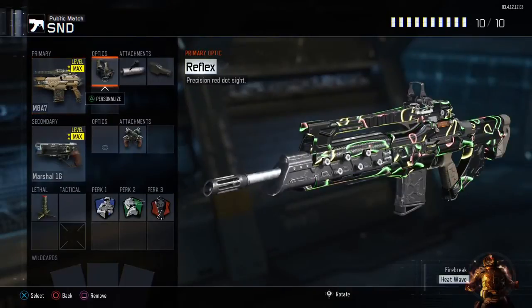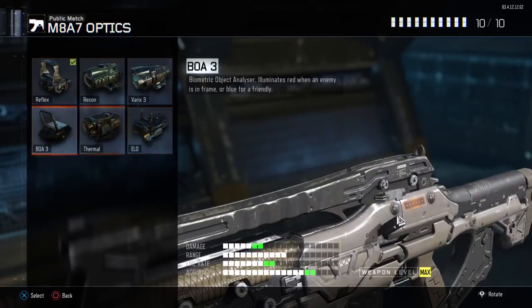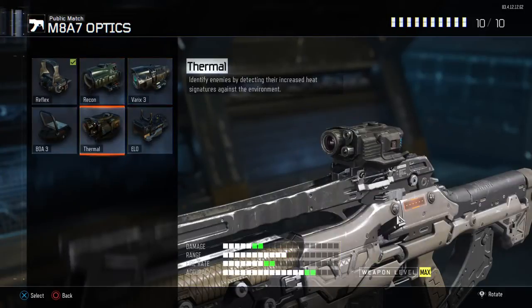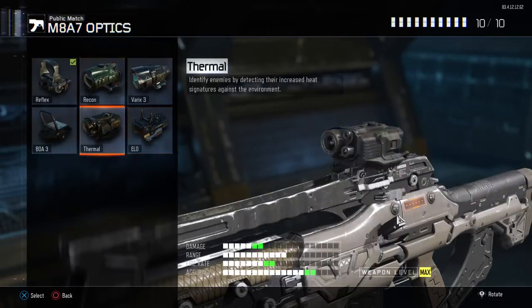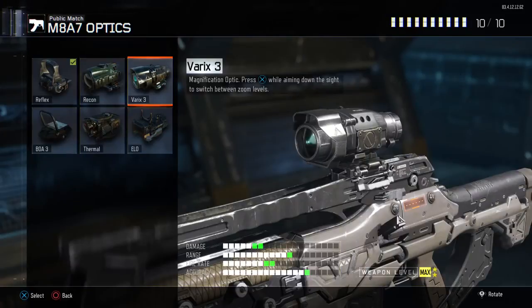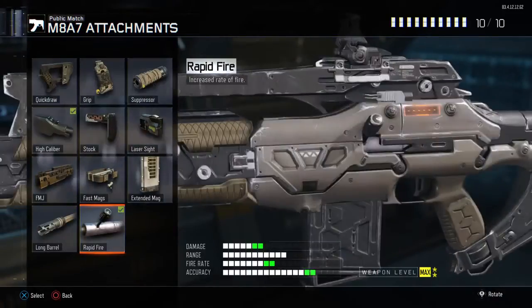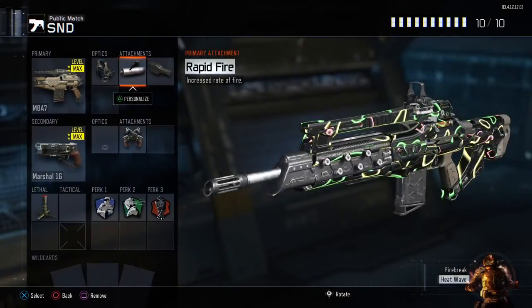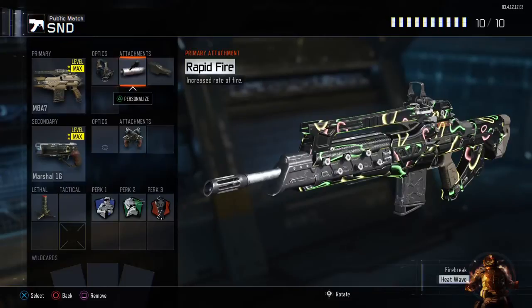My next class is the M8 with an Eloçyte — it happened to show reflex but I do use the Eloçyte. I use it because it's a clear dot, nothing gets in the way, unlike the Varix or thermal which take up more of your screen. I have rapid fire because on any burst gun you need rapid fire to continually shoot and kill as fast as possible.